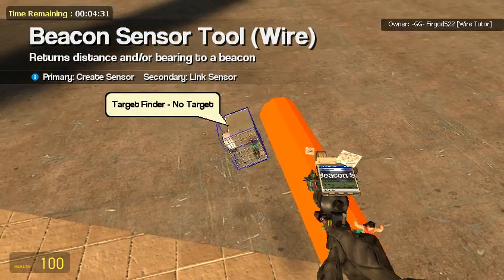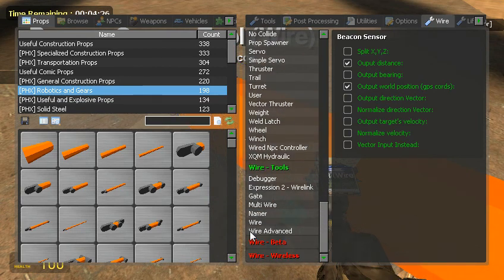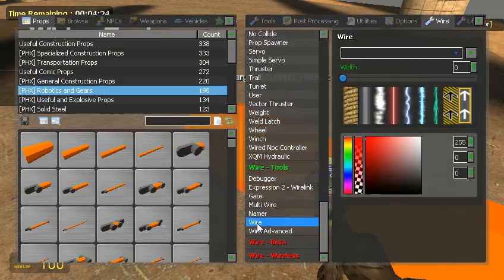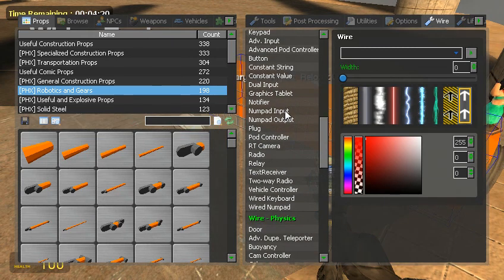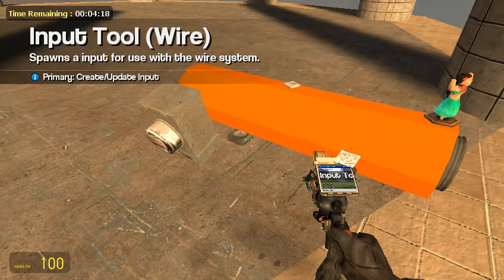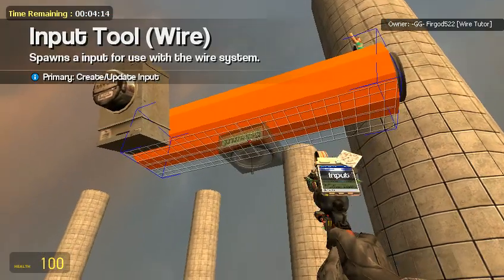So it has no target right now — no target. We're also going to need a numpad. Because of how I have it set up, it's going to be numpad controlled. I'll place that right on the bottom.